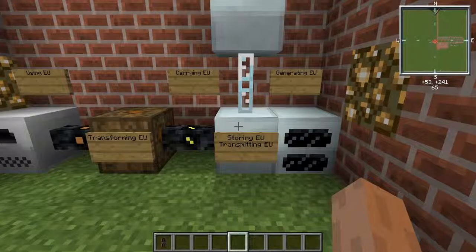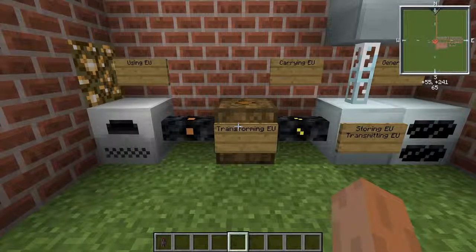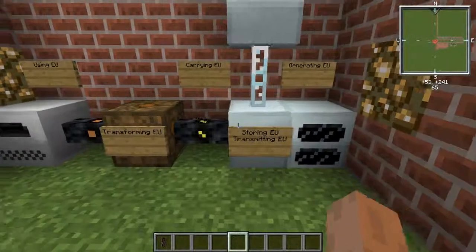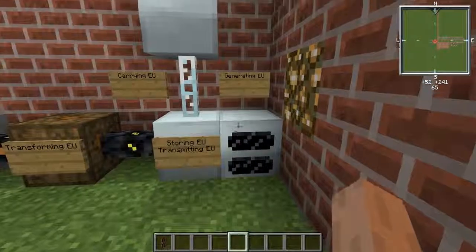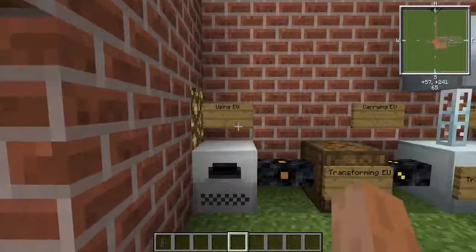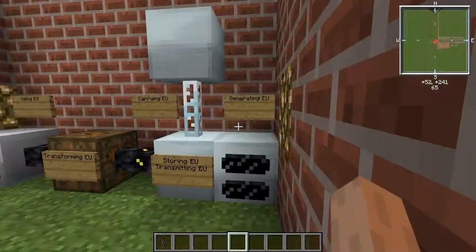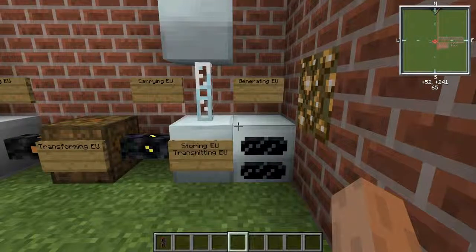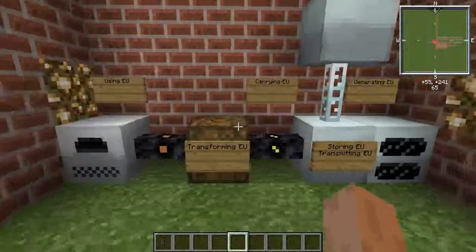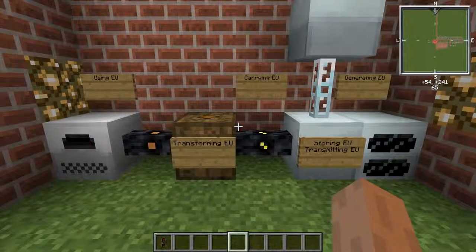Now we are going to move on to storing EU, transmitting EU, and transforming EU. Once we've got those down, we can move on to blocks that generate EU. Generators are going to be a video all on their own — they might even span across two videos — and then finally all the machines that can use EU, which will wrap up the basics you need to go through the IndustrialCraft tree.